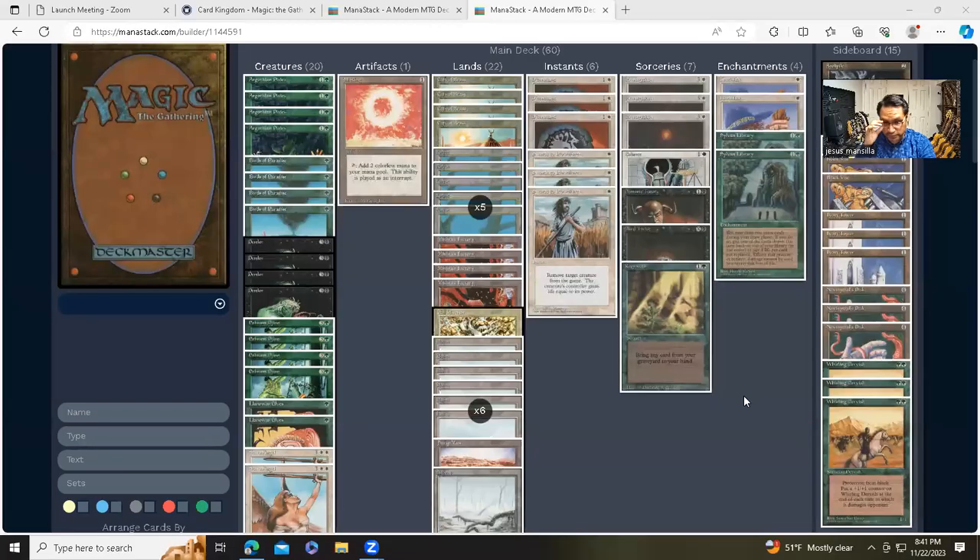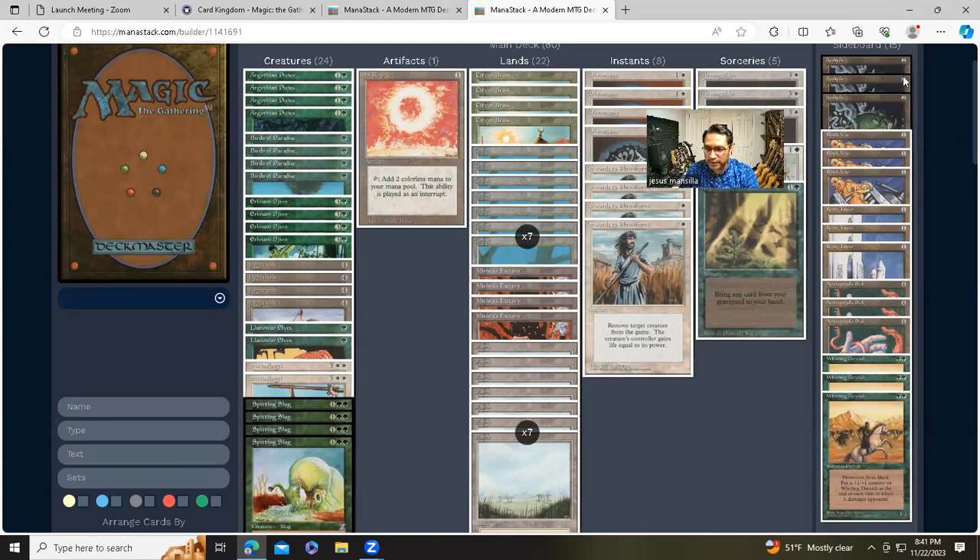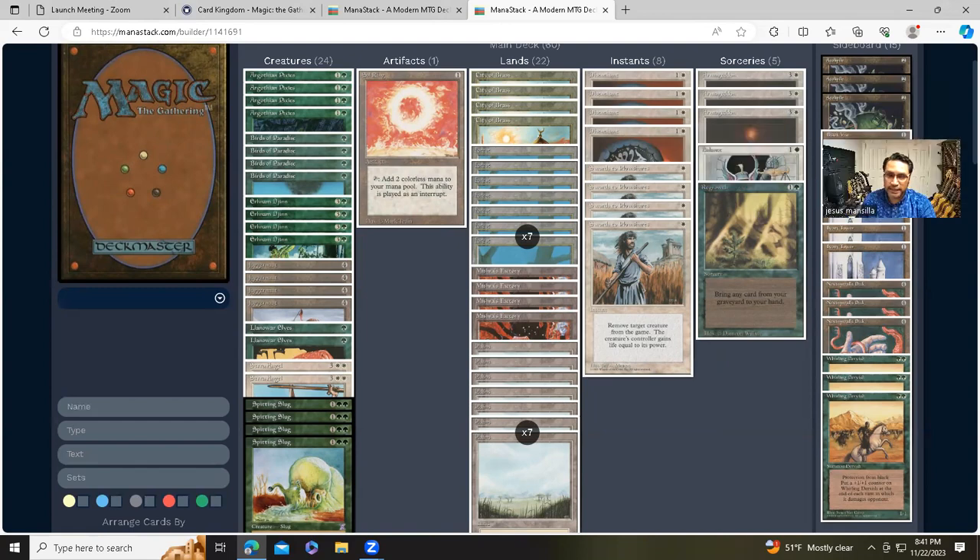First let me show the original $100 old school deck I previously created using Mana Stack. So the previous version had: four Argothian Pixies, four Birds of Paradise, four Erhnam Djinns, four Juggernauts, two Elves, two Serendibs, four Spitting Slugs — with Sol Ring as the only artifact in the main deck. Four City of Brass, seven Forests, four Mishra's Factories, seven Plains, four Disenchants, four Swords to Plowshares, three Armageddon, one Balance, one Regrowth, one Copy Artifact, three of each.